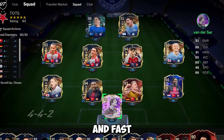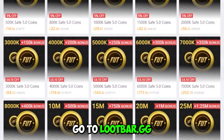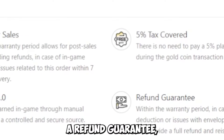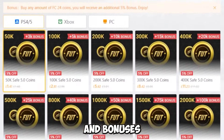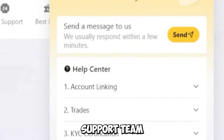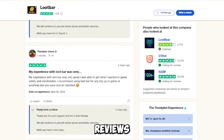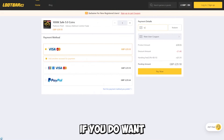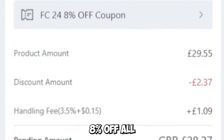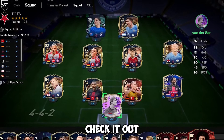For cheap, reliable, and fast FC24 coins for team of the season, make sure you go to lootbar.gg. Lootbar.gg currently offers you the 5% tax covered, a refund guarantee, 5% bonus for free, and bonuses on your coins. They also have a 24/7 customer support team, as well as incredible reviews, so you know you can trust them. If you do want coins for team of the season, make sure to check out lootbar.gg and use code VIPER for 8% off all of your orders.